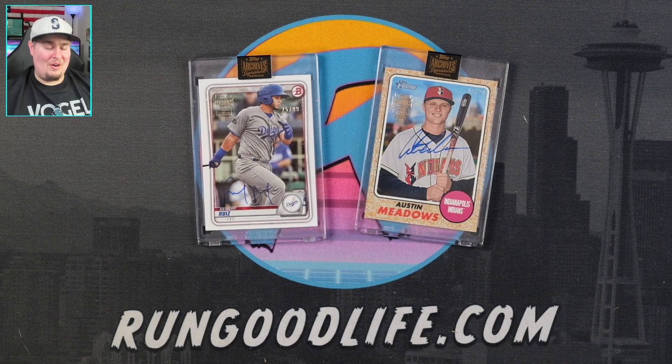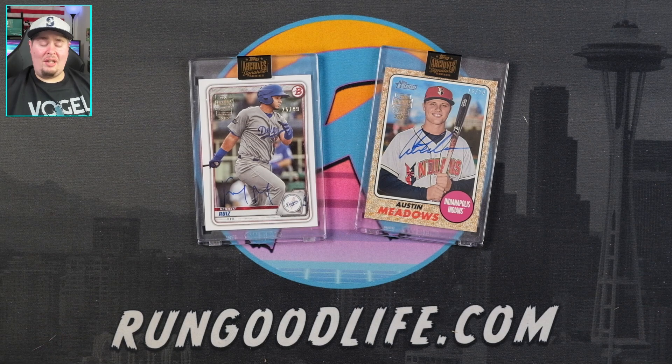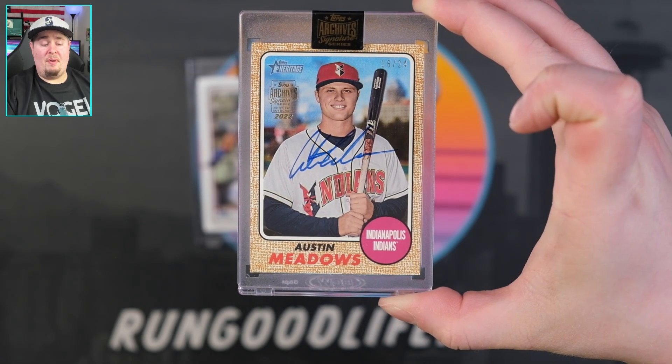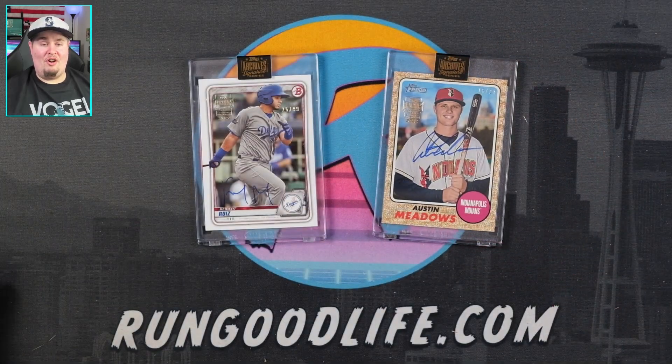Let me know in the comments below if you've opened any of this and if you hit anything better than Ruiz and Meadows — I'd love to hear your experience. Do you like these kinds of products? They are buyback cards from past Topps sets with current autos on them — they essentially buy them back from the market, get the player to sign it, put it in a case, number it, and send it back out. Unfortunately they sent us a couple of names I could have done without. Next time we do one of these we'll have to do six boxes for a better chance at hitting a top name. Take care, stay safe, and I'll be back tomorrow with a video much longer than five minutes.